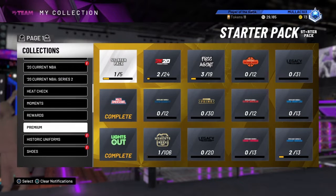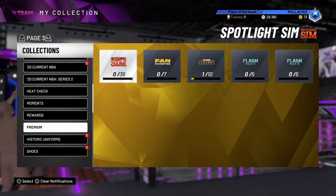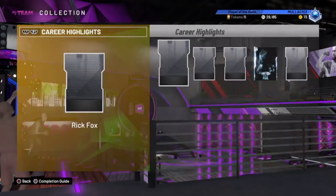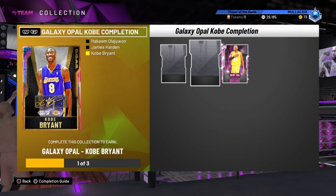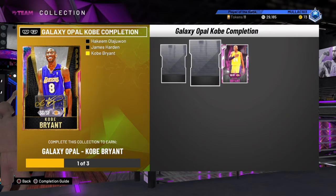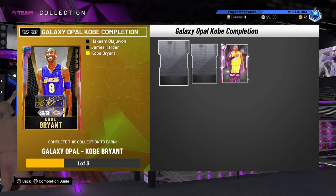Galaxy Opal Hakeem and the Galaxy Opal Kobe — it's going to be absolutely amazing, oh my god. And obviously get the three pink diamonds, so I'm going to be grinding them out to get that Galaxy Opal Kobe because that's going to be amazing.